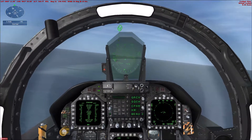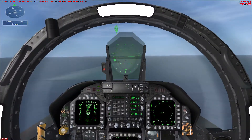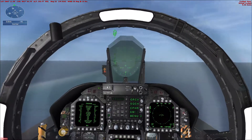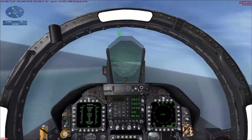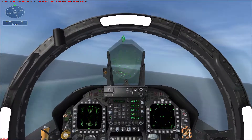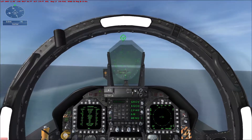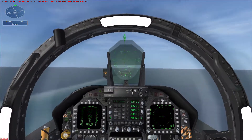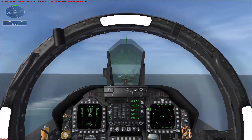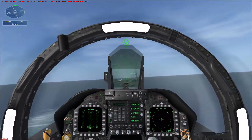You're fast. Call the ball at three-quarter mile. The ball is the yellow indicator on the visual landing system on the left side of the flight deck. If the ball is higher than the row of green lights, you're too high. If the ball is lower than the green lights, you're too low. If the ball is red, you're dangerously low — add power.